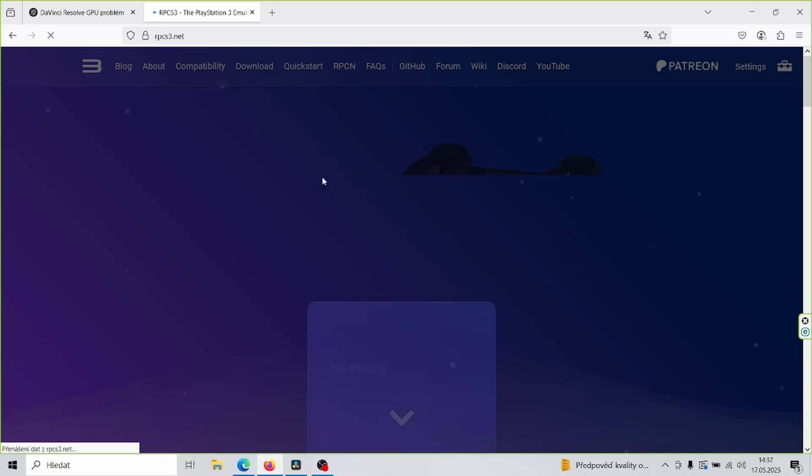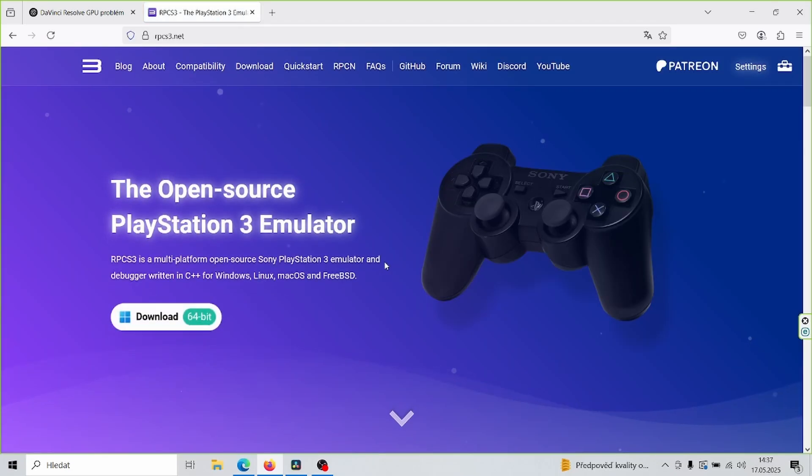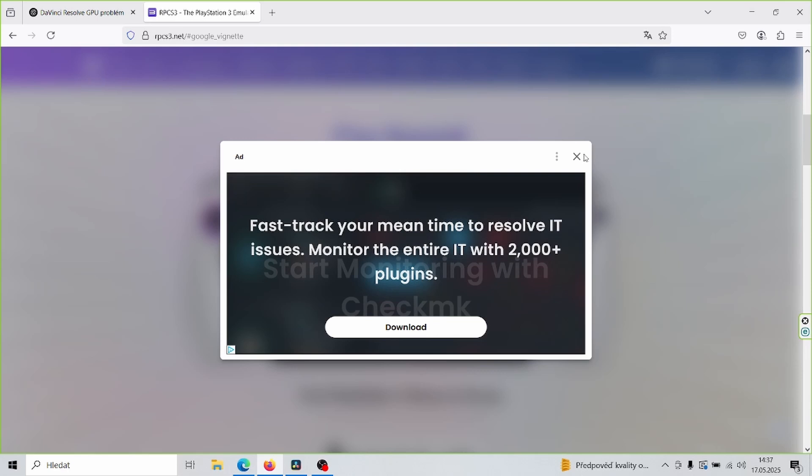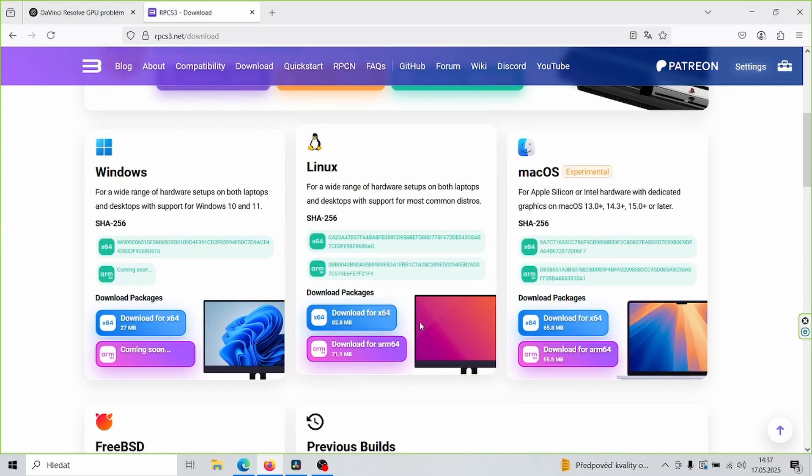The most important thing you need is the latest version of RPCS3 emulator, specifically for Linux. You can easily download it from their website. It's important to use this version, because the one from Discover will crash after the intro tutorial, where you enter the elevator.